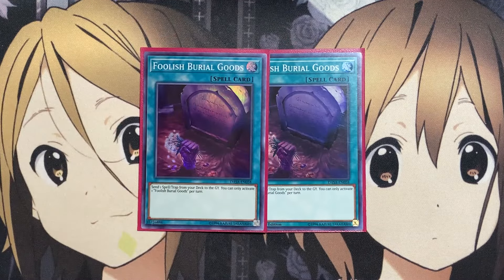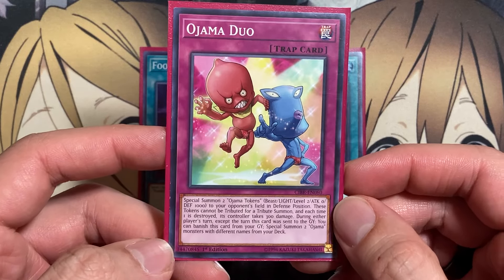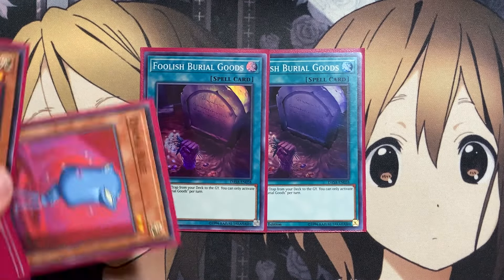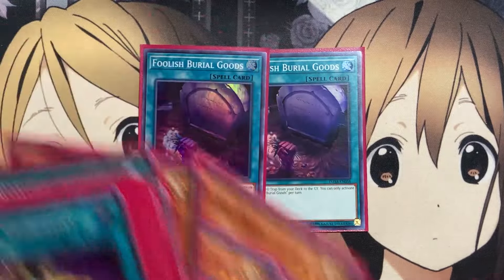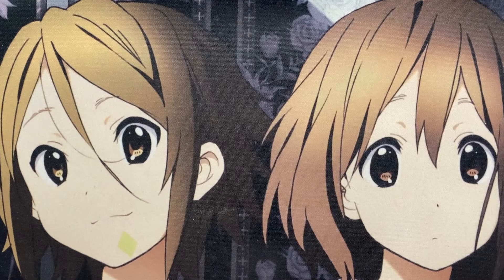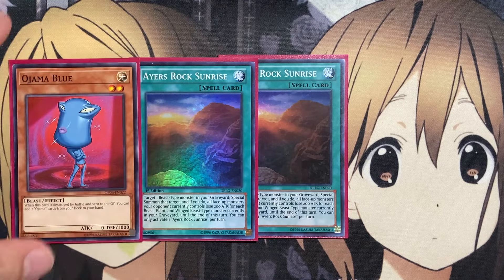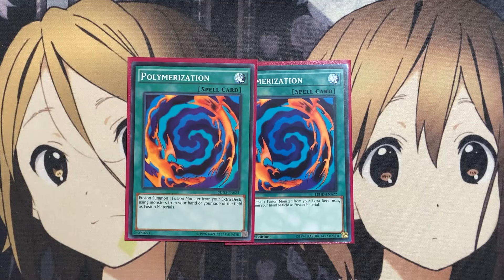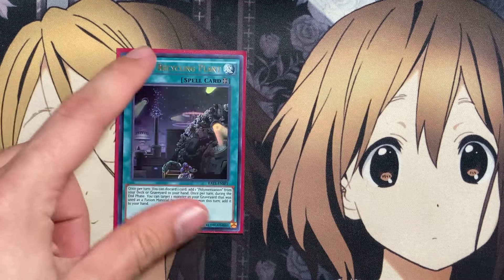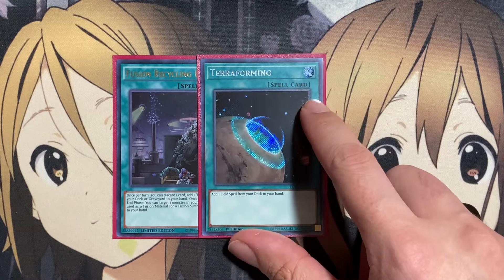Two copies of Foolish Burial Goods, especially useful for sending Ojama Duo to the graveyard, because except the turn it was sent you can banish it to special summon two Ojama monsters with different names from your deck — one of my favorite ways to grab Ojama Blue and Pink together for the draw, discard, and search effects. Two copies of Aire's Rock Sunrise, targeting a Beast monster in the graveyard to special summon it and making all opponent's monsters lose 200 attack for each Beast monster in your graveyard. Also two copies of Polymerization for fusion plays, one Fusion Recycling Plant, one Terraforming, and one Called by the Grave.